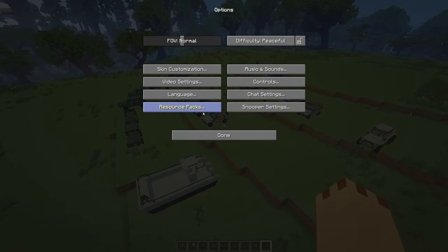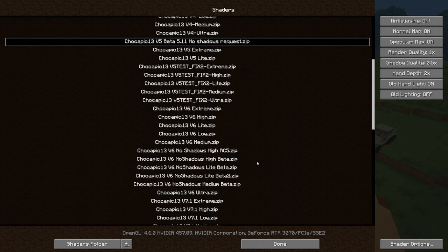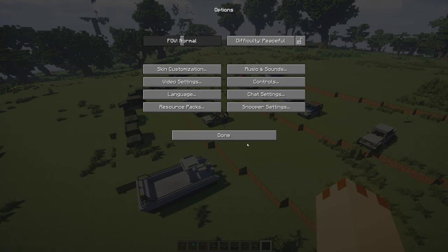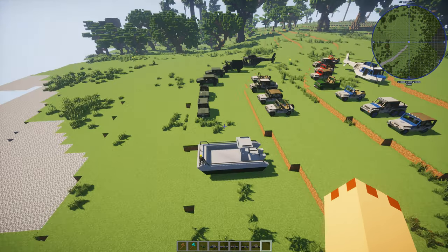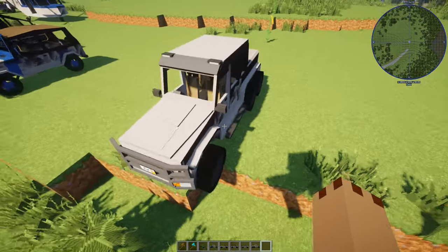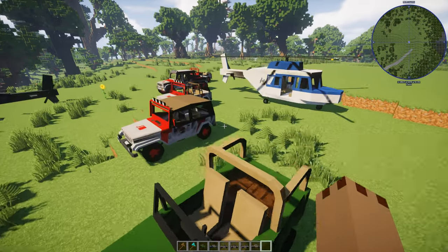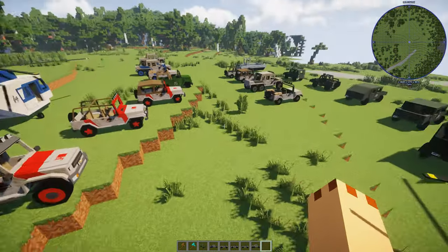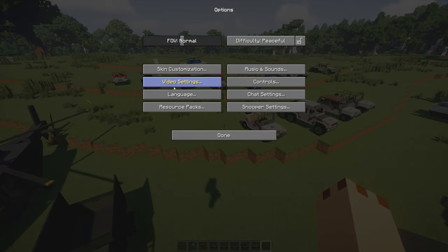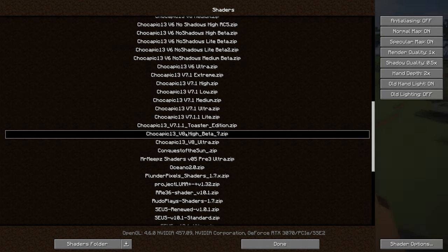Zeus's shaders are really high quality. Going into options and shaders — Chocapix version 6 are not very good, but version 7.1 extremes are good. Here are Chocapix 13 — pretty good. But you get funny rendering artifacts on the shadow side. These look good for photography but aren't quite right either.